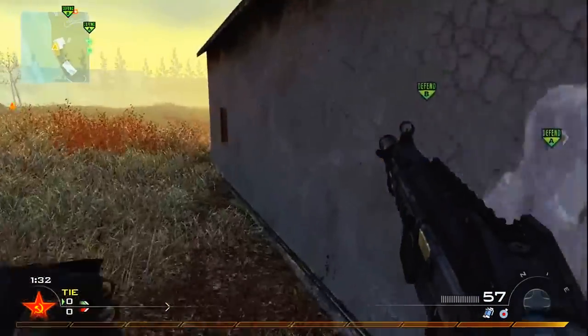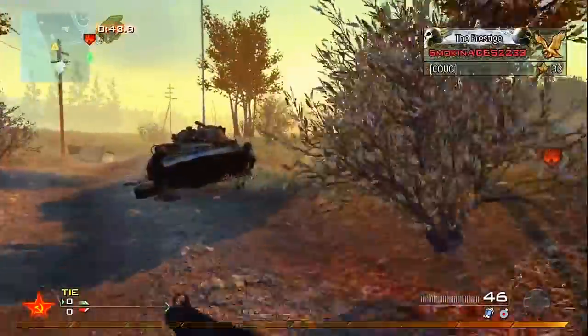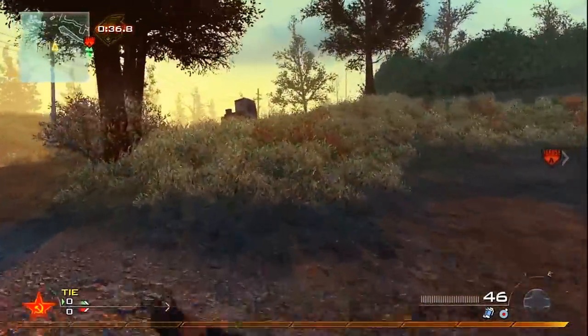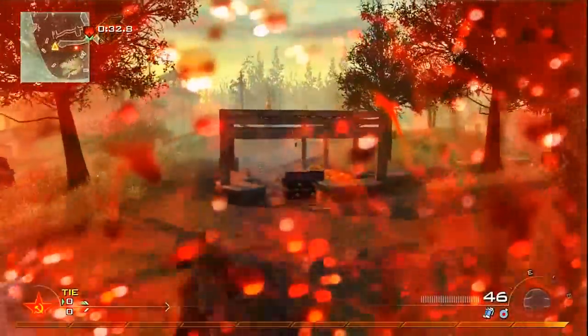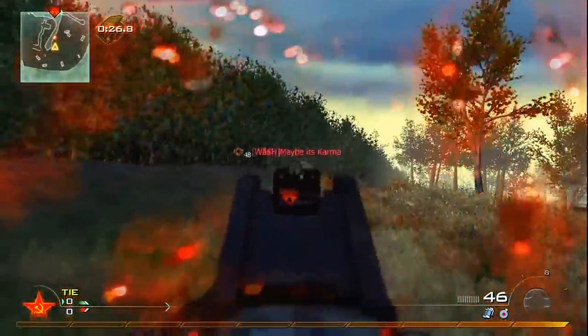We're playing some Search and Destroy on Wasteland today. Wasteland is a sniper galore — everybody snipes whenever I play this map — so I do the complete opposite and I be a ninja. Ninja really flanks the snipers; you get behind them, and especially in Search and Destroy, marathon is very important for this class, because I just rush to the snipers before they're in position.